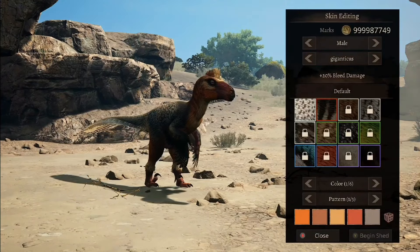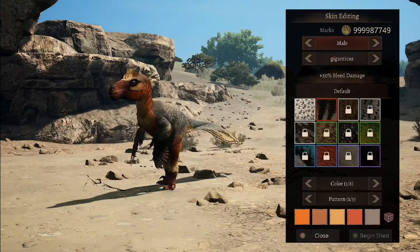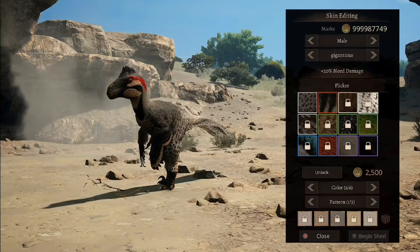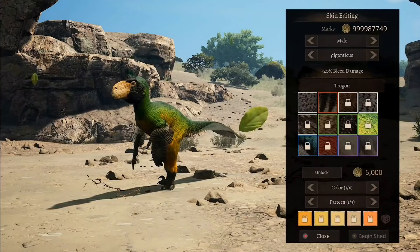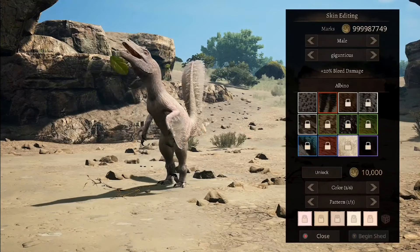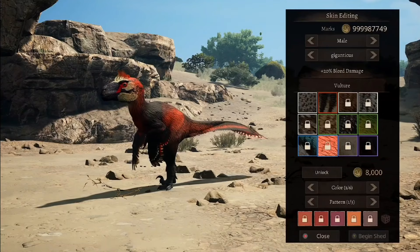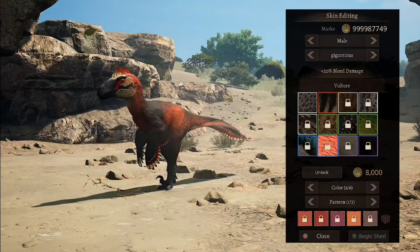Let's quickly have a look at the skins. We have the default skin — looks really nice. Let's have a look at its female colour — it's a little duller. Let's have a look at the Becker skin, Eagle, Flicker, Roadrunner, Masked, Charred, Trogon, Luzon, Vulture, Albino, and Melanistic. I personally really like the Vulture skin — just the red and the blacks, it looks really good.